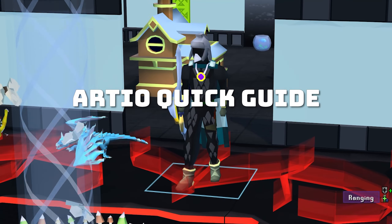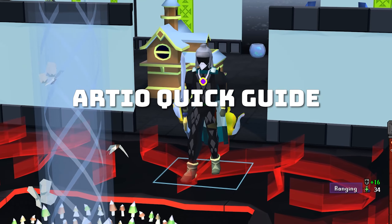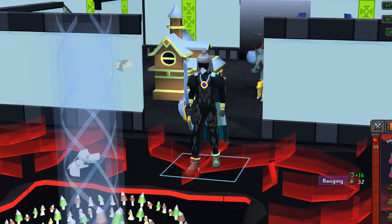The new boss Arteo (RTO) is a mini version of Callisto, and this guide will serve as a baseline for you to understand the base mechanics of what you need to kill it.